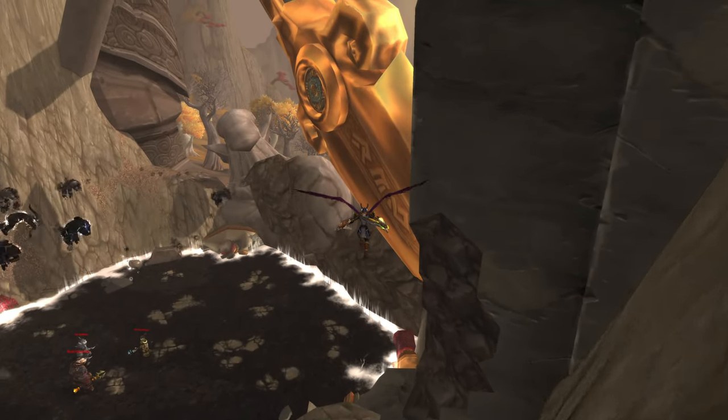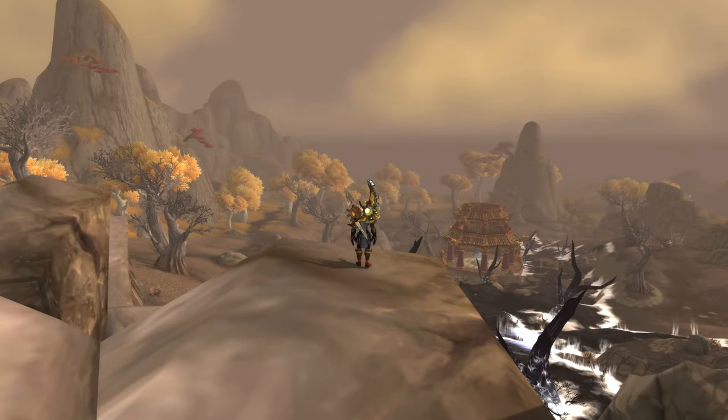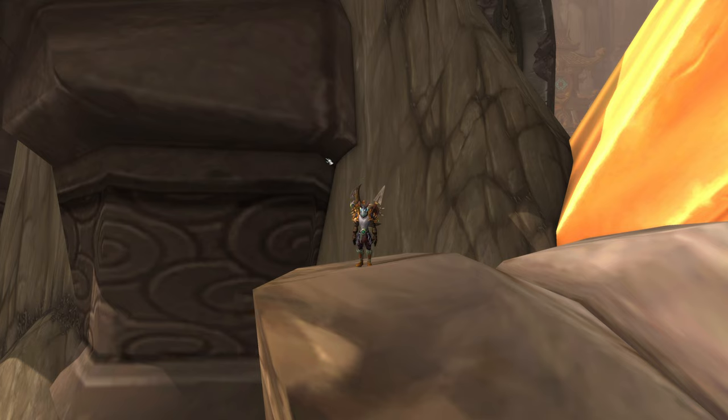Now all you have to do is you can either go left more or come out this way. Come over the sword and now you're free to explore everywhere outside the map with no death walls that I have found so far.